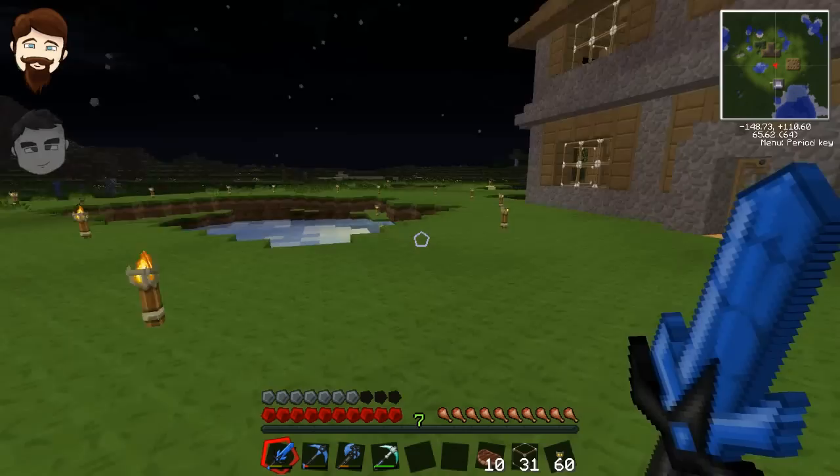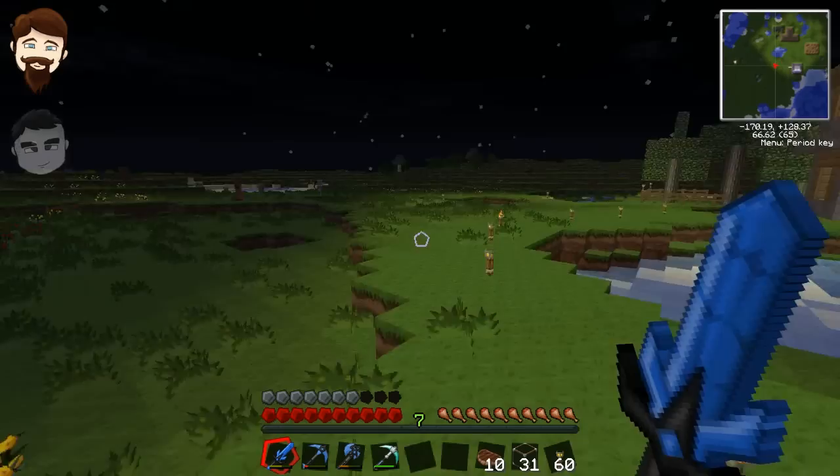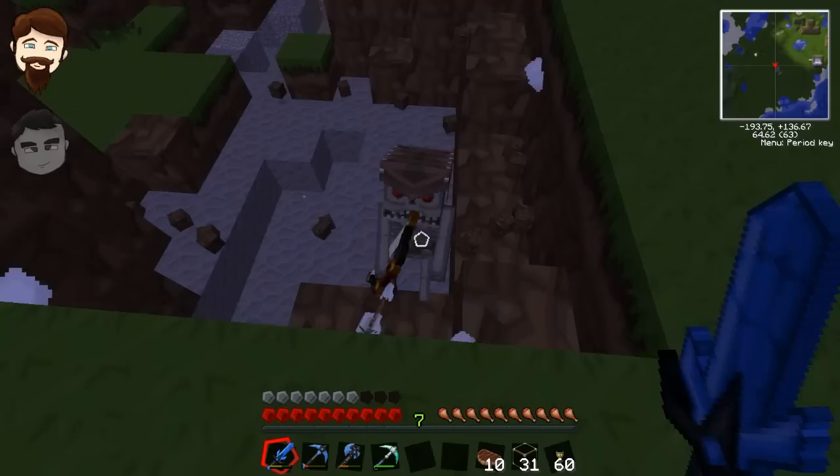Oh yeah, it's night time — this isn't the best time to be going out. It's fine, we can just bish-bosh some creeps. There's many creepers coming at you from the side. There we go, good god. Fire in the hole! Why does this always happen? We always decide to go somewhere at night and it's just a total mess. Look at all our stuff from far away though — it looks really awesome.